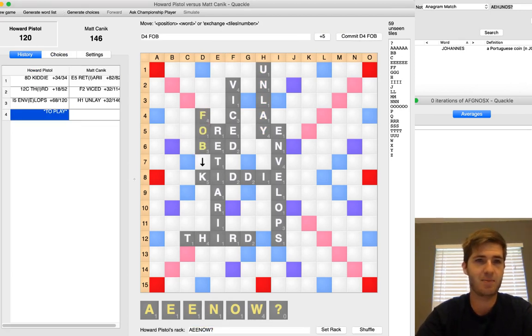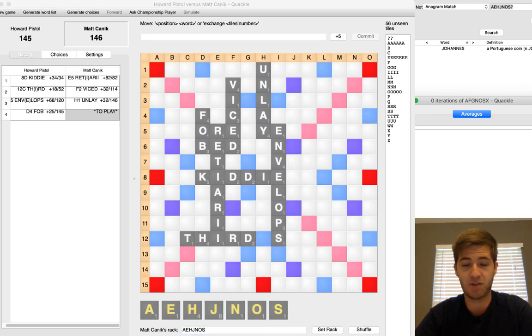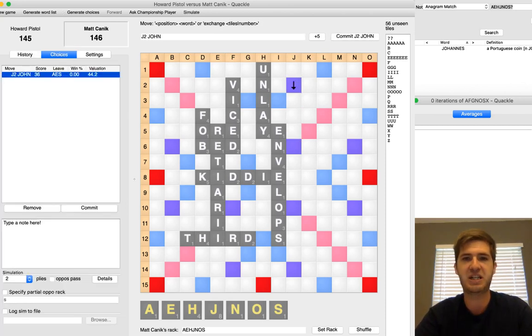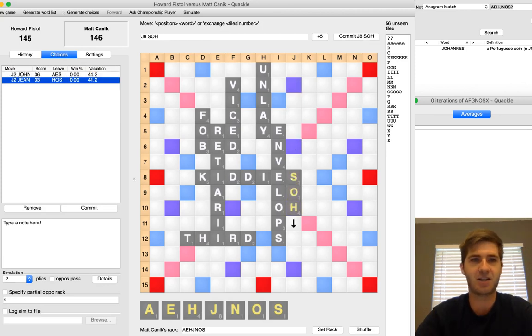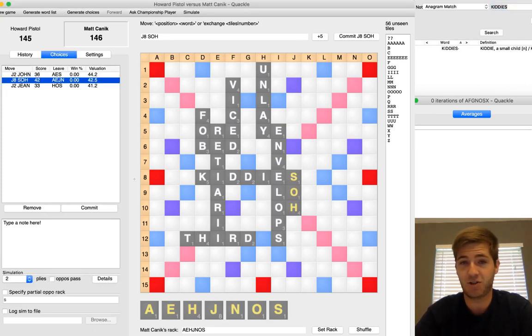Howard responds quickly with FOB over here for 25. I pull into A-E-H-J-N-R-S. For those at home, there is a valid eight you can play with this rack — no, it is not available to me right now, but there is a valid eight. That word is JOHANNES — J-O-H-A-N-N-E-S. But I don't have JOHANNES here. I do have three good options, and one of them I didn't even see over the board live. I have JOHN. I have JEAN. And the one I didn't see is right here — it's SOH for 42.